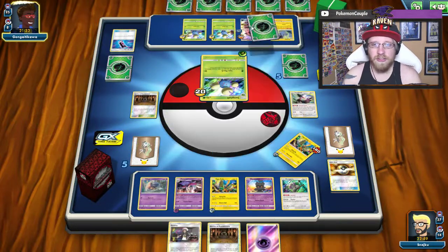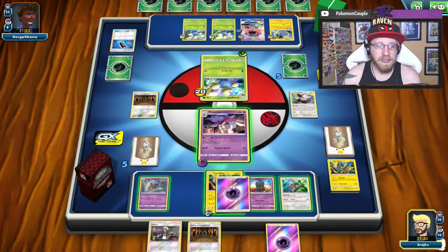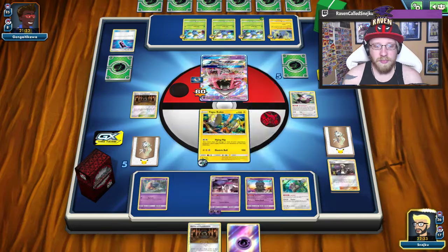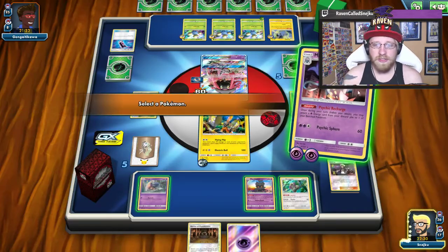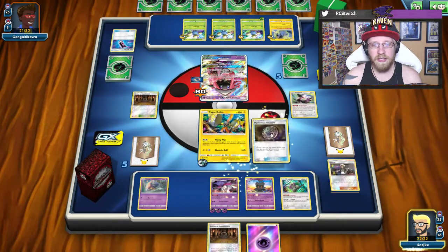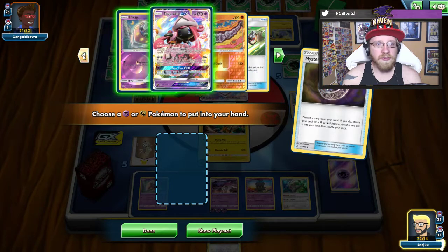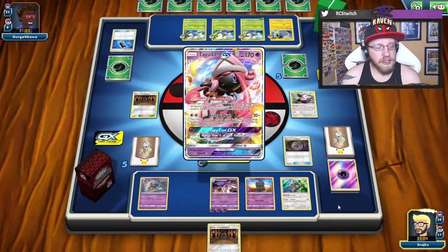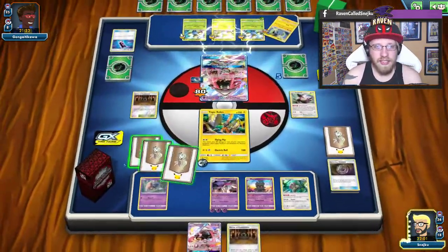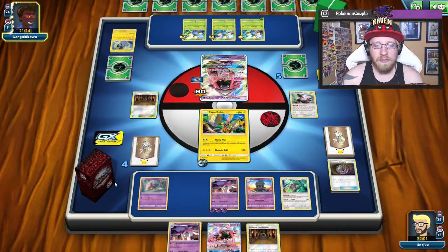I have to prepare Malamar and hope I'm gonna get another Malamar from my prize cards. The problem I see is that even though I can deal damage which is great to this Jumpluff, it's not gonna be enough to knock him out. But I can play Guzma on Tapu Lele. He's gonna knock out Tapu Koko, I'm gonna bring Malamar up front, then I'm gonna play Guzma on Lele with the Tapu Koko so he has to waste energy to retreat Lele, which will give me additional damage. And we got another Malamar - we're making him waste resources.